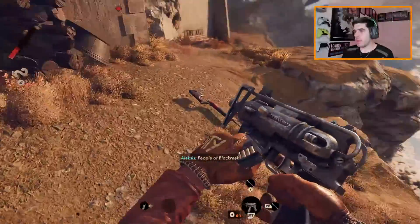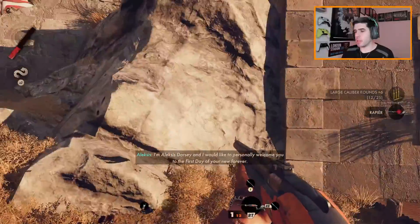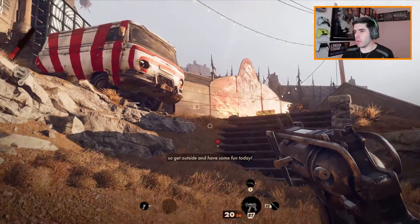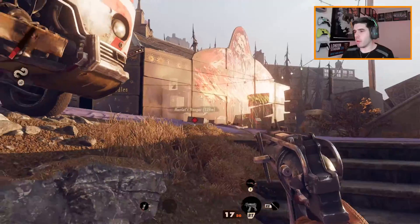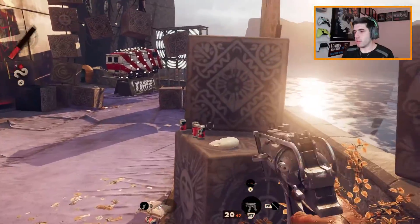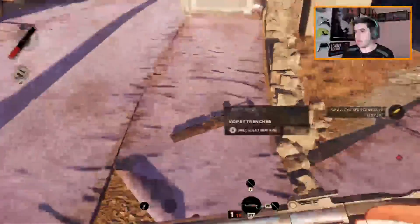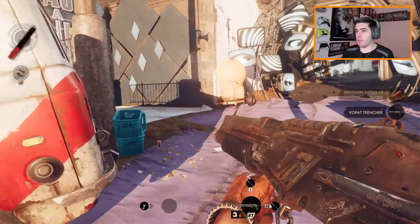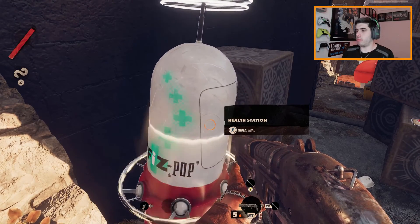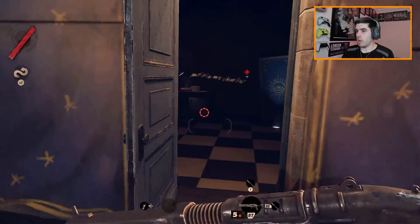Easy, is that mate? Pick up that as well just so we have more ammo. Anyone else? Just while I'm chilling. Trenchant — yeah, we want that. We love a shotgun, I love a shotgun. Right, we heal. I want to go in here.